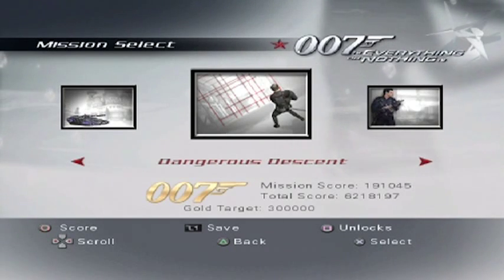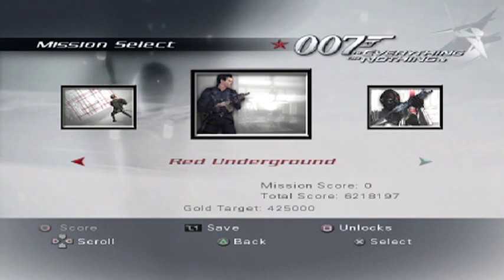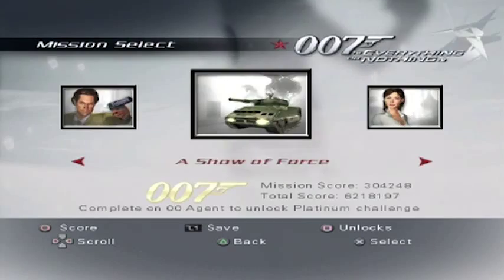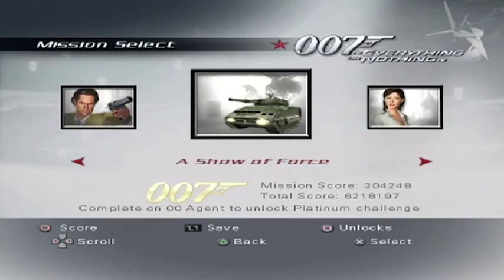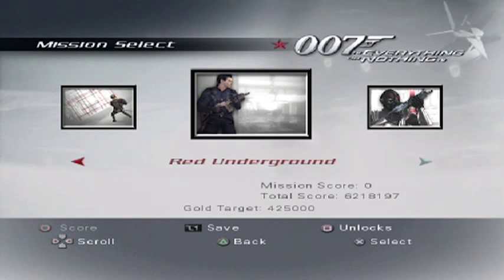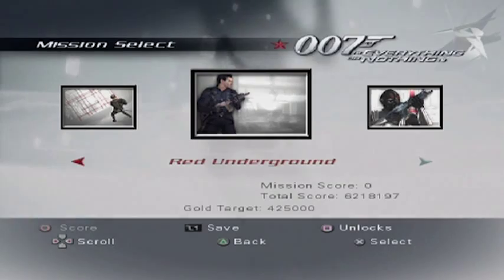With Dangerous Descent done, we're now on to pretty much the end of the game - there are two or three missions left and that's it. Look at all the missions we've done - what a nice single player! Next episode we'll be in Red Underground, which is more of Diavolo's underground secret base, and hopefully we can take it down. Until then, thank you very much for watching and goodbye!